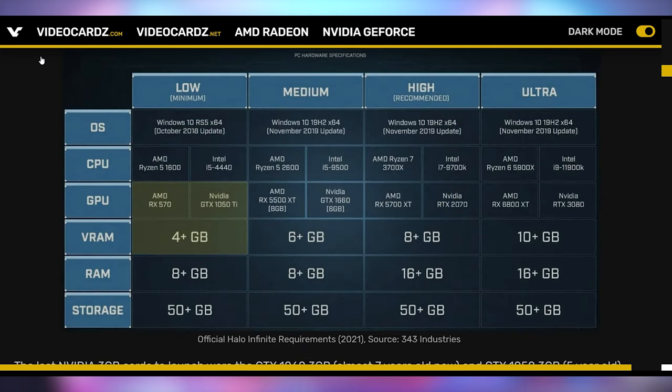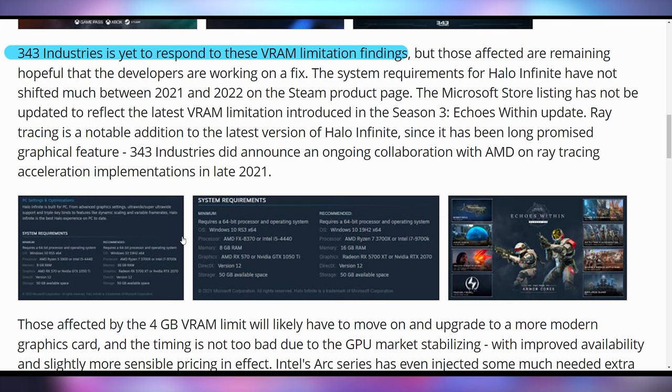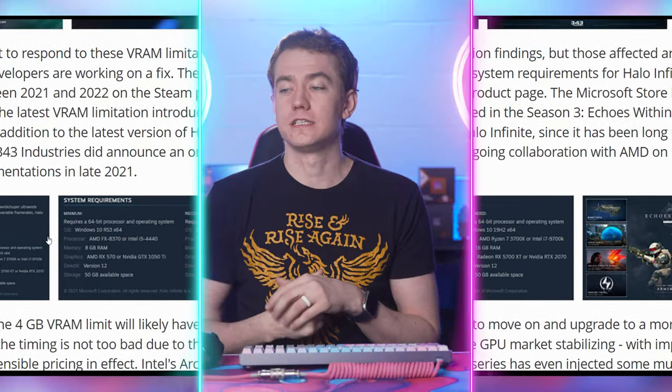One of the issues being raised is that the minimum specifications to run Halo Infinite are listed as a 1050 Ti with 4GB of VRAM. However, a 1060 3GB can no longer play the game because it only has 3GB of VRAM. So even though the core is faster than the 1050 Ti, it doesn't meet the requirement. You have to have both specs satisfied together, and 343 Industries has not explained why this is happening, since it was always unofficially supported. With the latest update, it's not quite clear what changed.